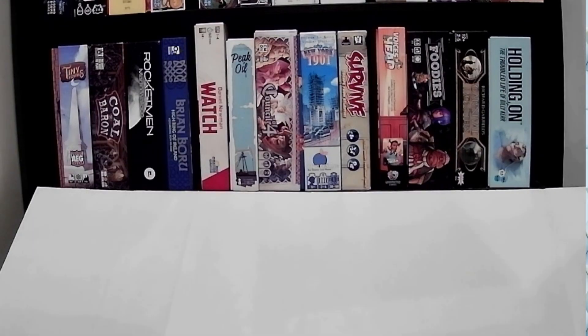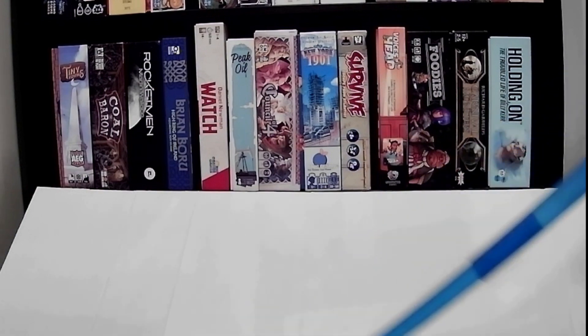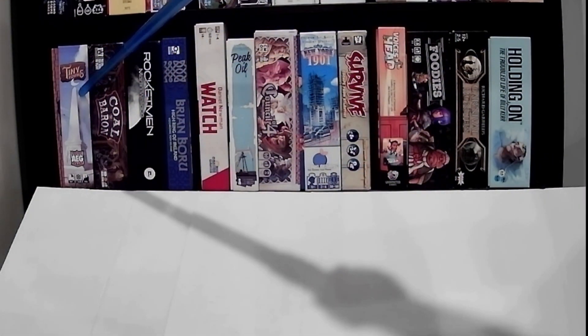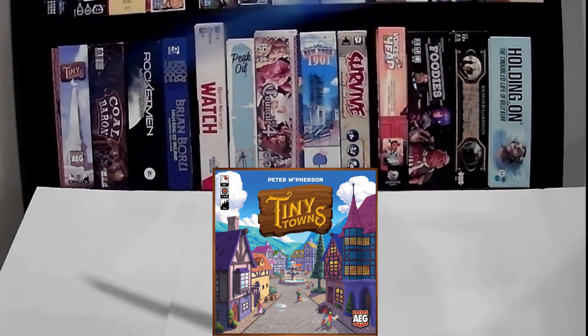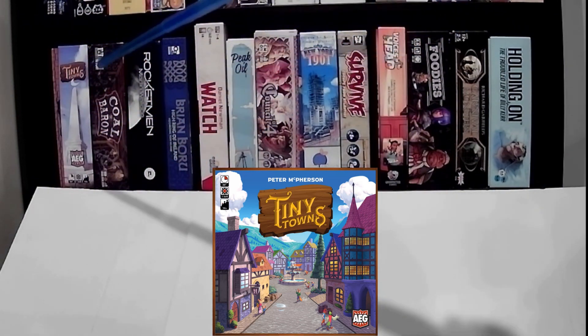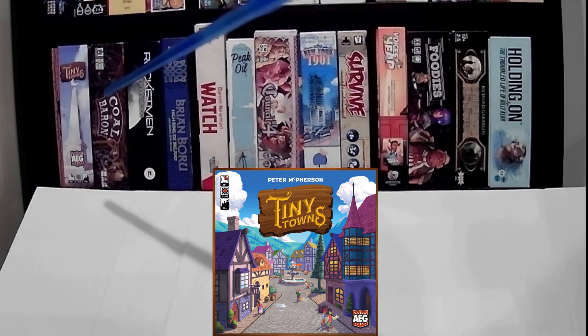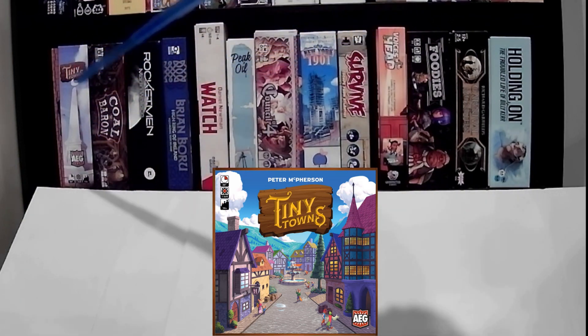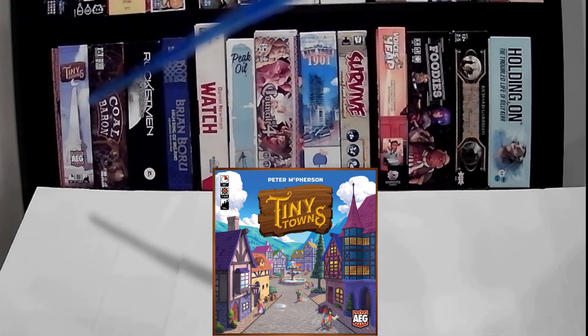Here we have Kallax B3, shelf number three. We'll just go from left to right. Starting on the left, we've got Tiny Towns, which is a really cool game — it's like an imitation of a Roll-and-Write, using blocks and stuff, which makes it more enjoyable in my opinion. It really hurts my brain to play it, but it is a fun game.